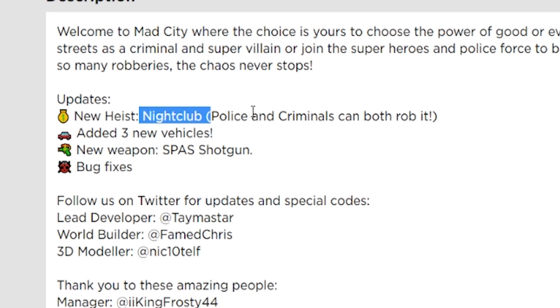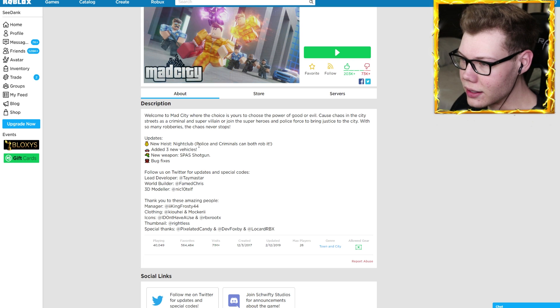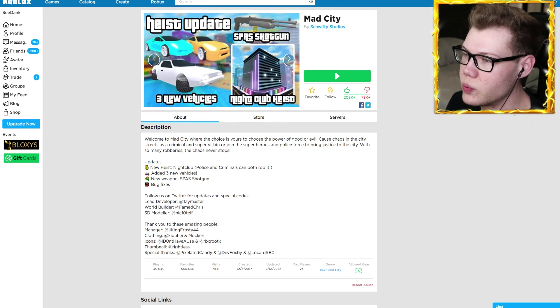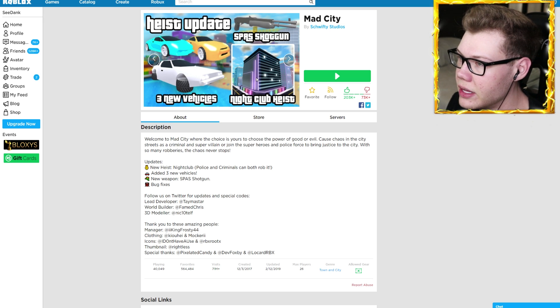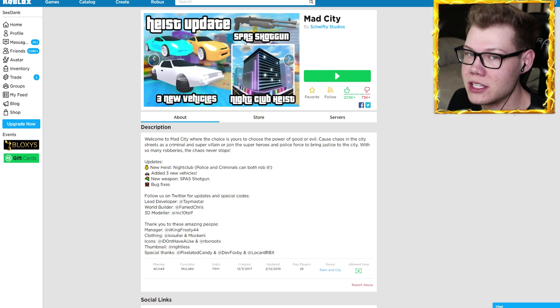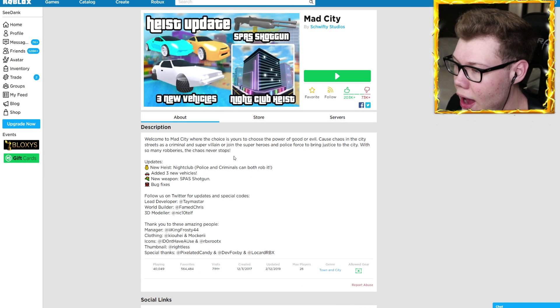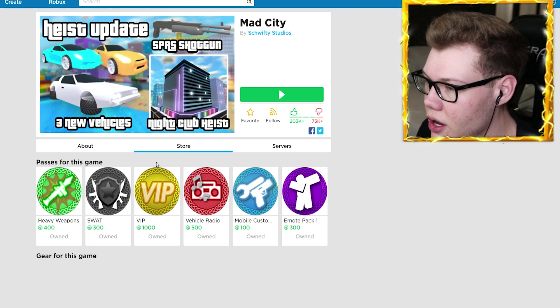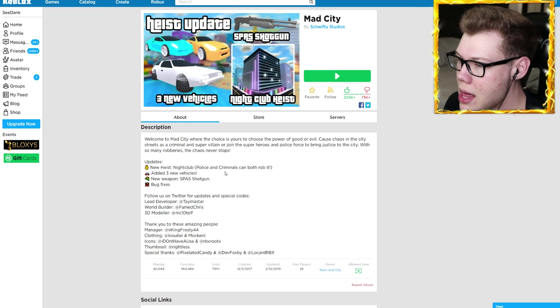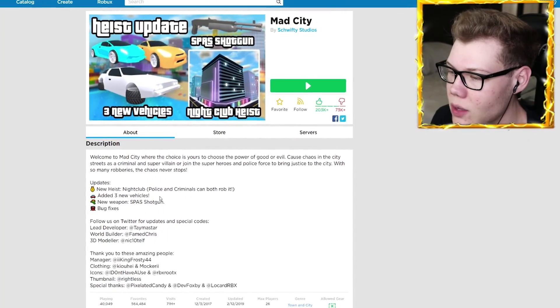Let me check the updates real quick. The new things are a new heist — it's a nightclub — so you can rob the nightclub. Police and criminals can both rob it? Police can rob it? That's insane, how come police can rob? I really want to try that just as a police officer. They also added three new vehicles: a Nissan GTR, a DeLorean, and what looks like a Lamborghini Huracan. There's also a SPAS-12 shotgun — I love that gun from Black Ops. And some bug fixes too. I can't believe police can rob the nightclub.